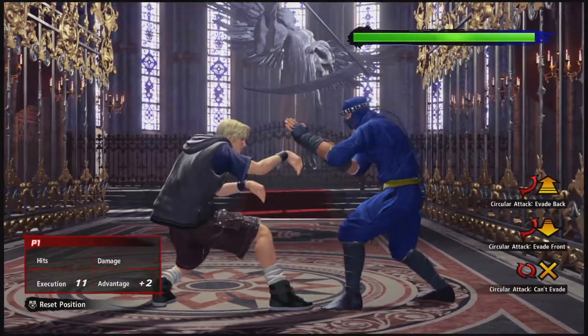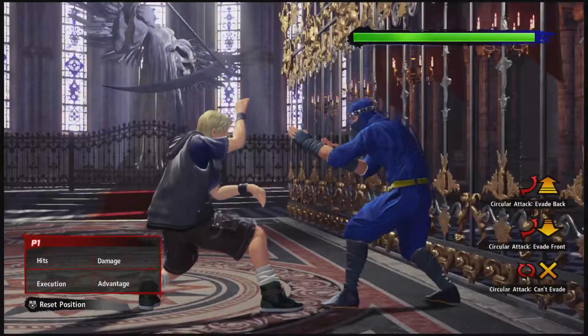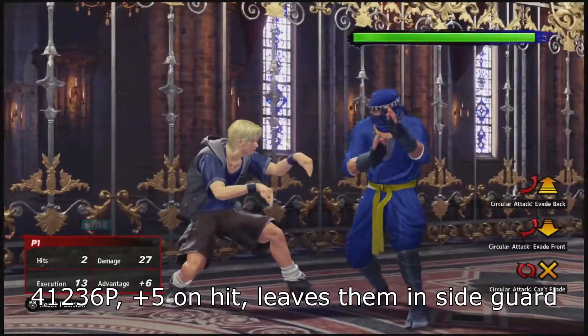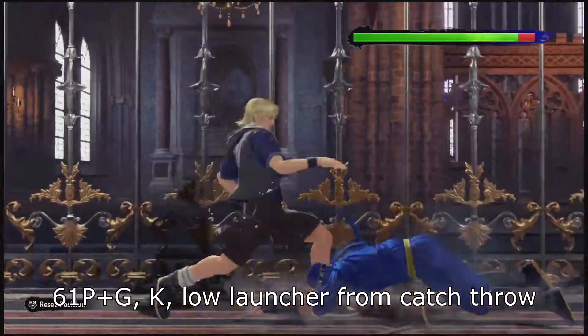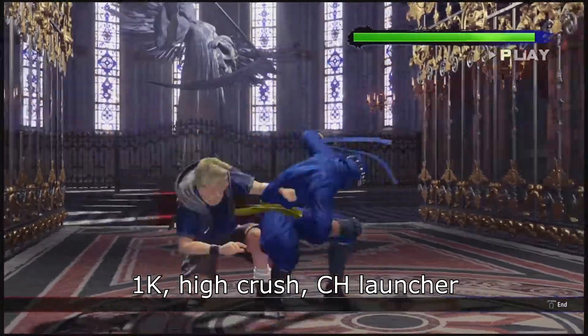Leon is also one of the characters blessed with having an 11-frame standing punch. Leon has some of the strongest lows in the game. Although very unsafe on block, they give good rewards on hit — they can knock down on normal hit, have high crushing properties, and can even be plus on hit, a rarity in Virtua Fighter.